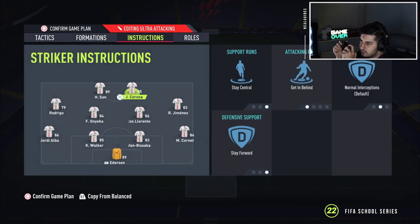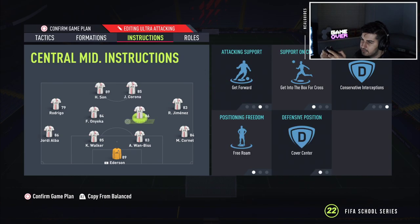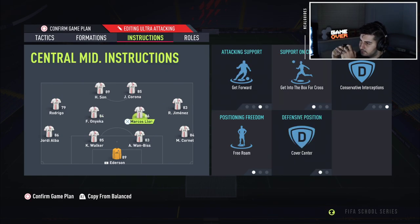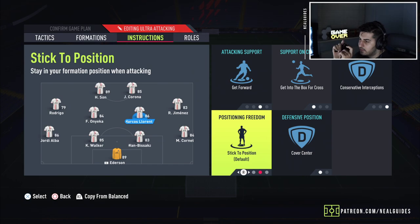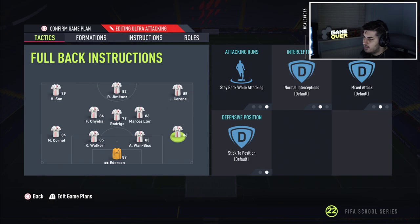You can copy the exact instructions. I have both strikers on comeback and defense, but one of them — his position is a bit off — so I put him on stay forward, get in behind. Left mid and right mid on come back in defense, get in behind, and get into the box for a cross. One center mid: stay back, tuck into edge of box, cover center. The other: get forward, get into the box, conservative, cover center. I got rid of free roam — I find it's only good for a center mid you don't want inside the box. I want this guy going forward inside the box like a second striker. Tailor it to your own play style. Left back, right back: stay back while attacking, conservative overlap.